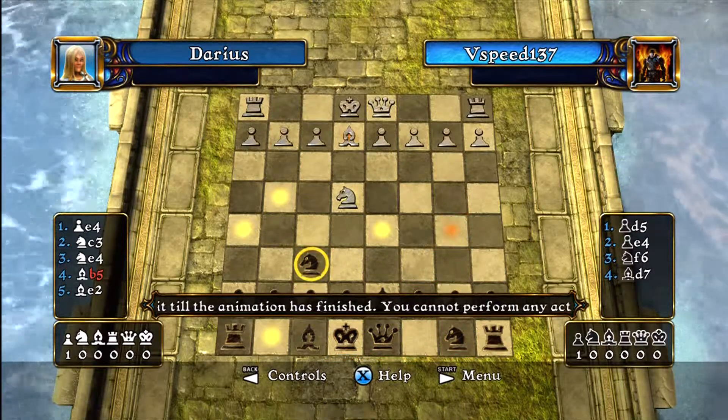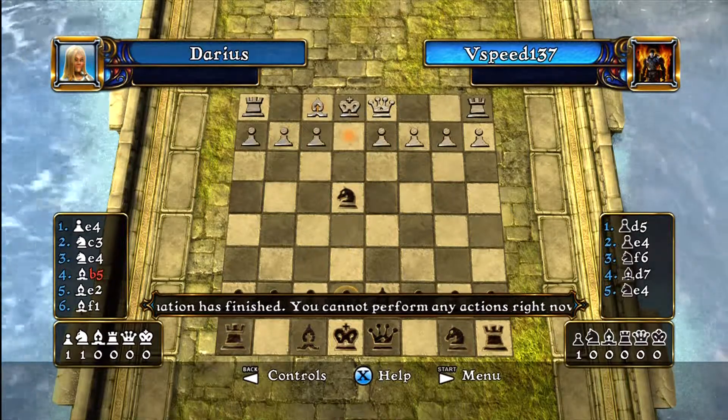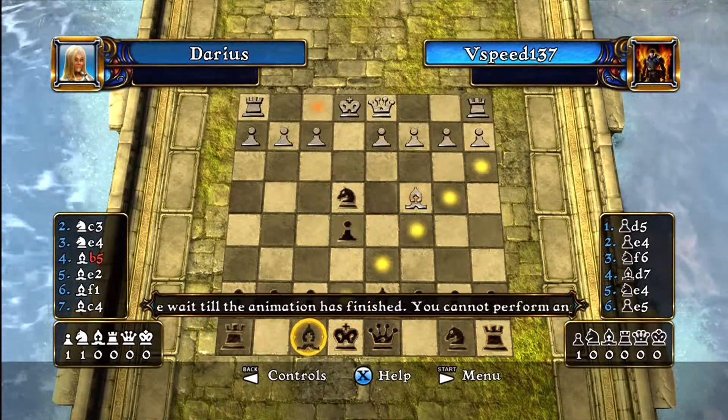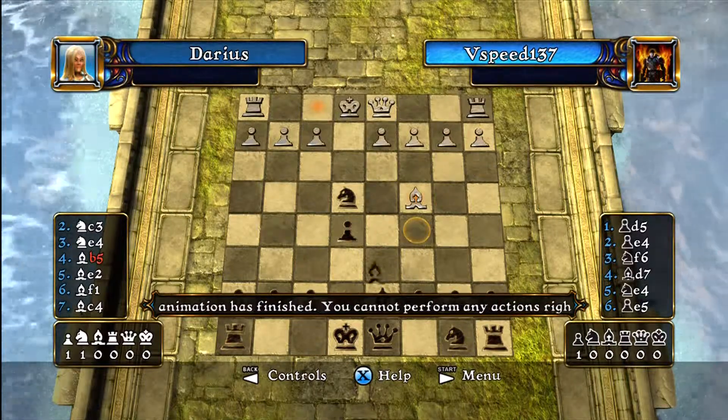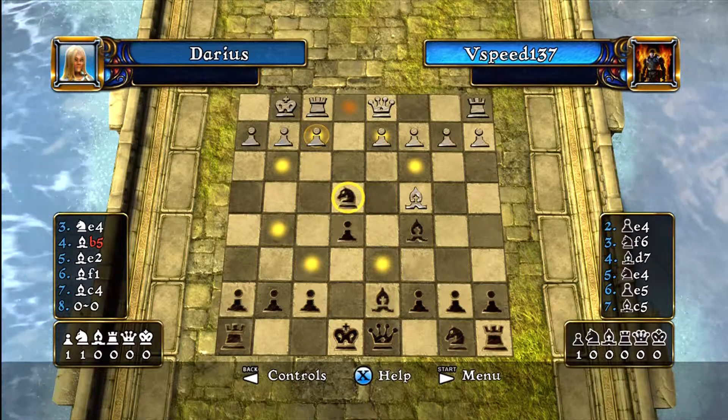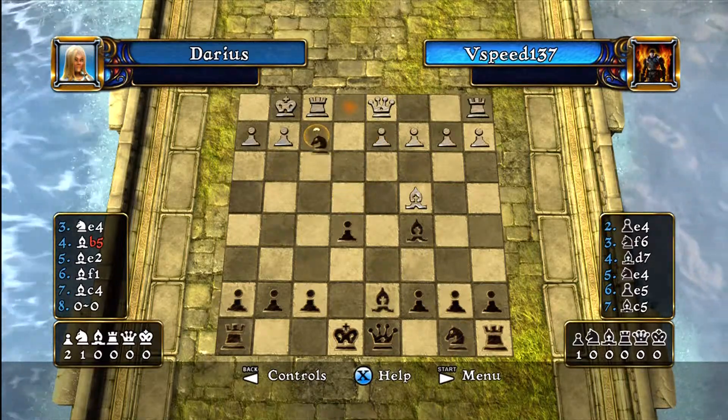If you're trading often, you should end up with a healthy lead towards the mid game and be able to finish trading for the rooks and take all the pawns with ease. The endgame should prove easy by promoting a pawn to a queen, or if you manage to keep one of your rooks, for an easy king-rook checkmate.